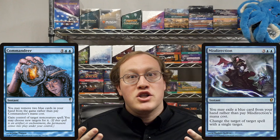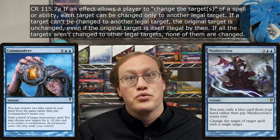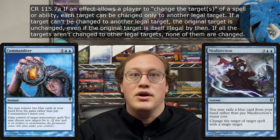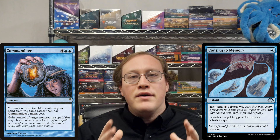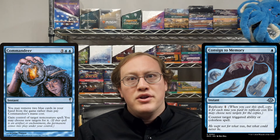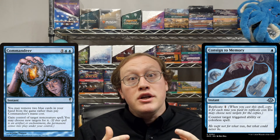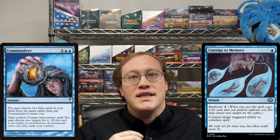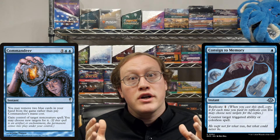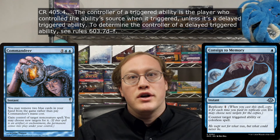Observant viewers may have noticed that Misdirection actually says 'change the target,' so for completeness I'll mention that there is another rule that says the same thing for that template — so that situation is no different. If Amy does gain control of the Consigned to Memory, there's just one other obstacle: like before, the Replicate ability will resolve before the spell. Commandeer only gave Amy control of the Consigned to Memory spell — the Replicate trigger is still controlled by Nick, since he controlled its source at the time the ability triggered.